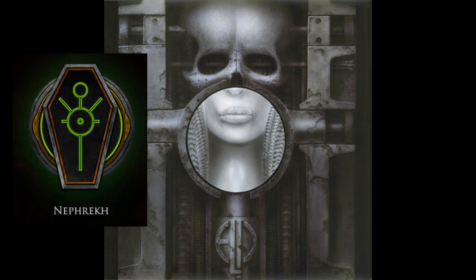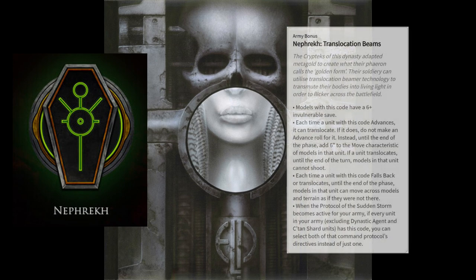The Nephrekh dynastic code gives all models in the code a 6+ invulnerable save to increase the army's durability. You'll also get a unique movement benefit that lets you translocate when you advance, so you don't make a roll for the advance and just add 6 inches to the move characteristic of the unit. The trade-off is that you can't shoot after having used translocate instead of advancing, though you can still take advantage of assault weapons if you don't mind giving up some speed. You also get another movement trick that allows you to ignore models and terrain when you fall back or translocate.